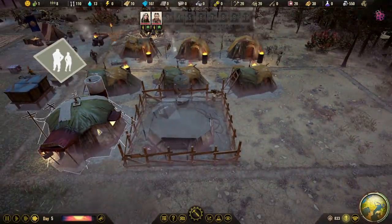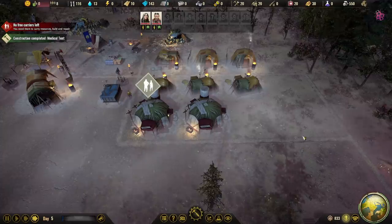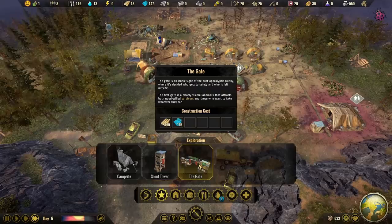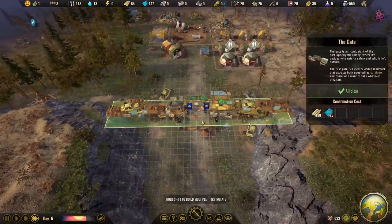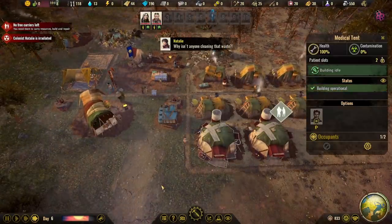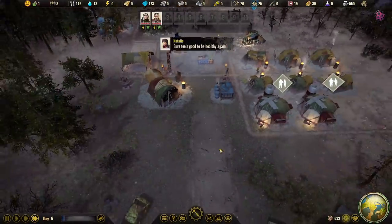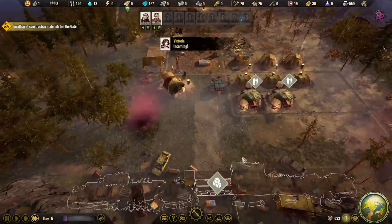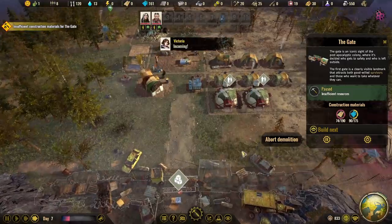We're building up the second medical tent, but I have them turned off right now because there are no patients — why have a doctor if there's no patients? It's time to build that gate: 190 wood and 175 plastic. We can do it, it'll take a little bit of time. Natalie's irradiated — we're going to have to fix her up. Getting treated — 20% done. And ta-da! Now we can fire you again. Good job, Ethan. A meteor just hit us — it didn't really do anything, but at least we can start gathering resources.